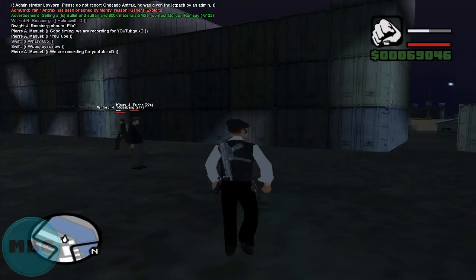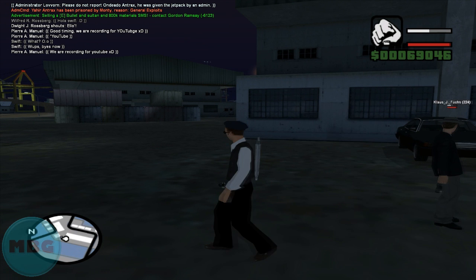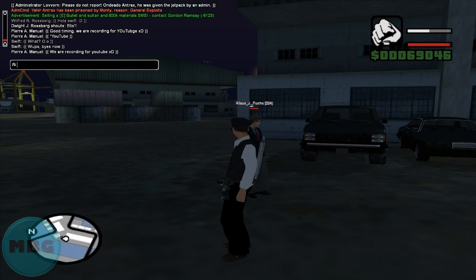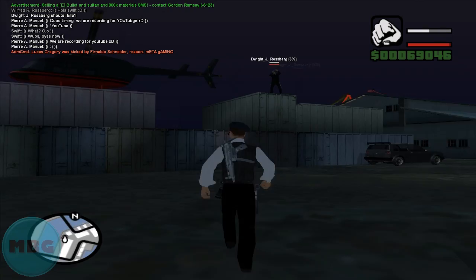So this is our HQ. As you can tell, everybody's got their car spawned here. This server runs off a bunch of commands which you can type in. I was typing in slash B, which is basically out of character chat — so I could put a smiley face in there. During this video we're going to teach you how to roleplay and how this server works, and how to avoid getting kicked like that nub Lucas.